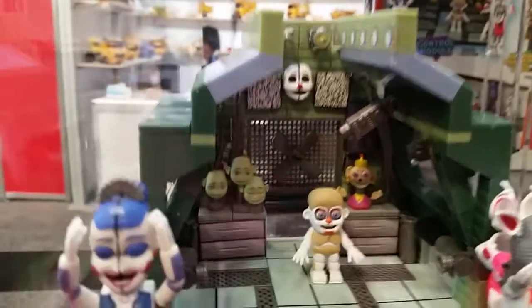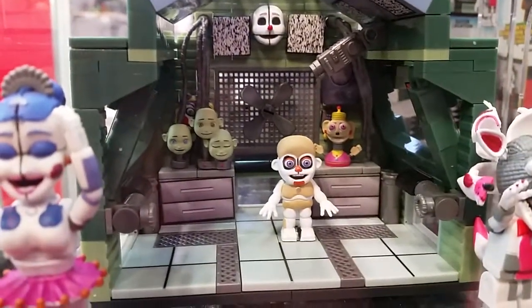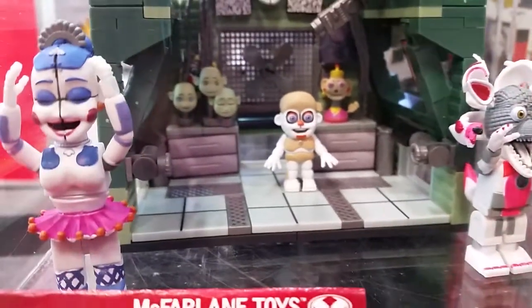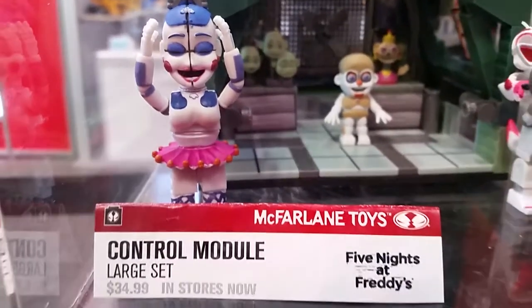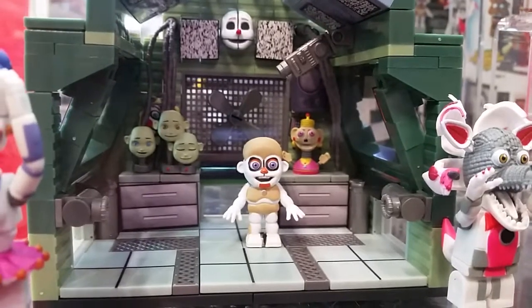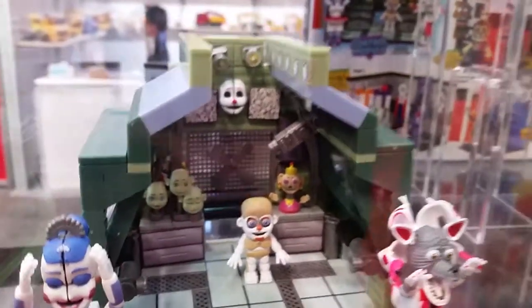Finally, there's going to be our Control Module Large Set. We're excited about it because it's going to have three figures — Jump Scare Funtime Foxy, Ballora, and in the middle a little Chachki of Biddy Bab based off the Control Module setting from the game. There are a lot of little detail pieces on the office desk, and the fan in the back is actually working — it will have a working propeller that you can actually spin around.